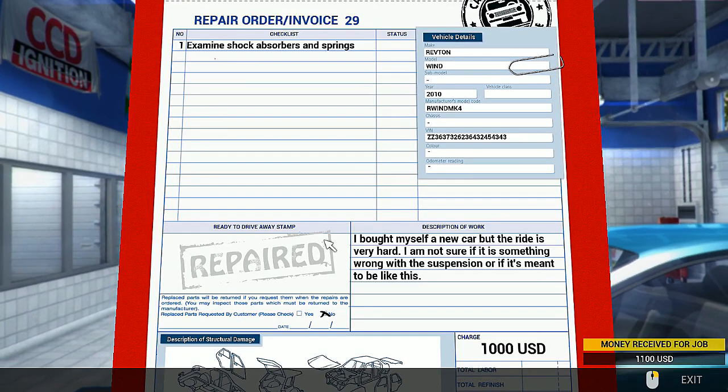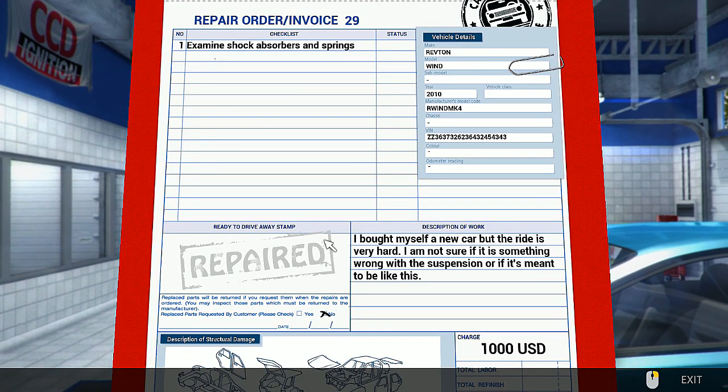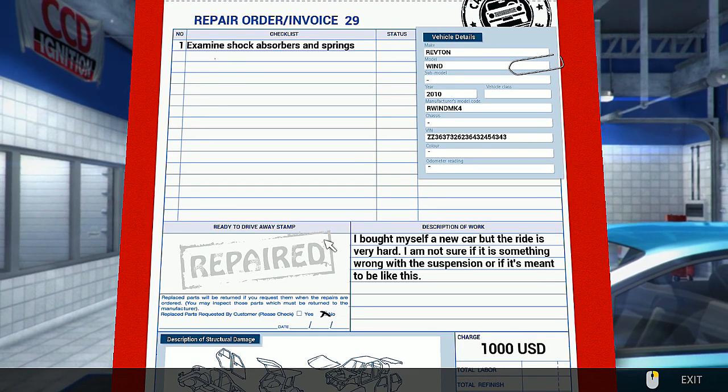Next order. What's my next victim — I mean, car. Examine shock absorbers and springs. Bought myself a new car, but the ride is very hard. I'm not sure if it's something wrong with the suspension, or if it's meant to be like this.